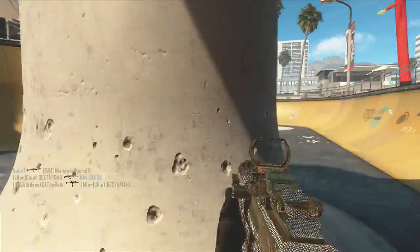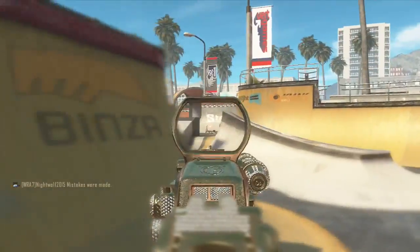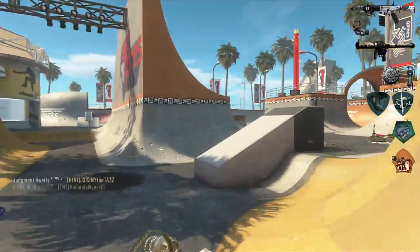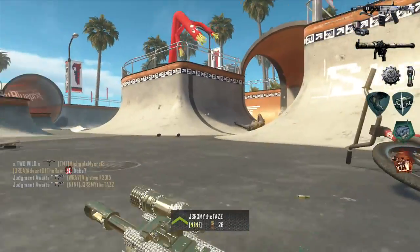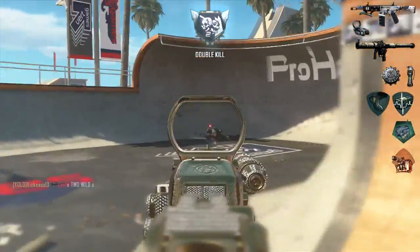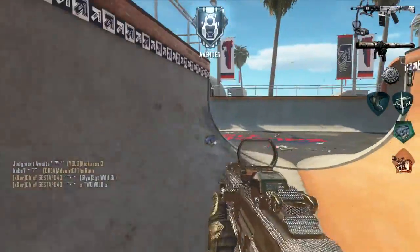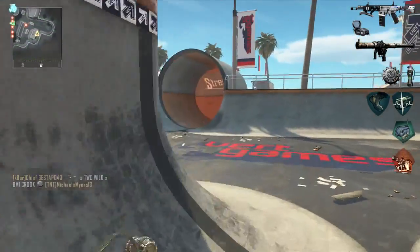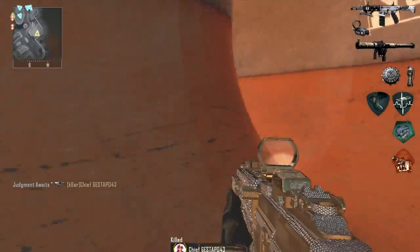I cut off a lot of the boring stuff. Now this is my SMG class setup video and I kind of wanted to go over my class with you. As you can see in the top right-hand side of the screen, there is the exact class I'm running. I personally am running the Peacekeeper with a reflex sight, but go with whatever SMG you like. I like the Peacekeeper because it fires a little bit slower and it has a little bit better range.